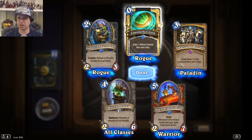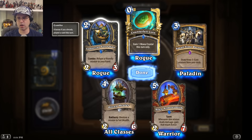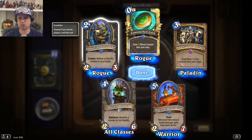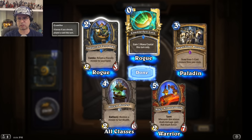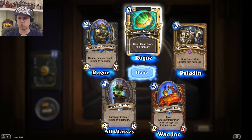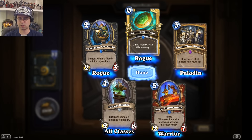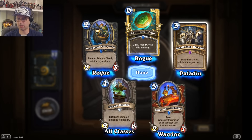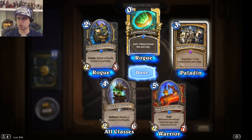My understanding is that Rogue could combo off of this. Let's say you have two SI7 Agents — I think they're two mana. If you've got four mana, this will allow you to combo and still play them. It might even let you do it on three mana. It's kind of interesting, but I don't know how useful this will be overall.